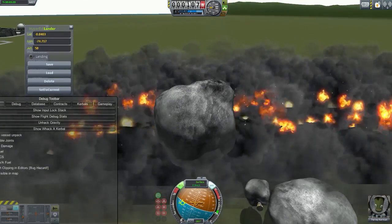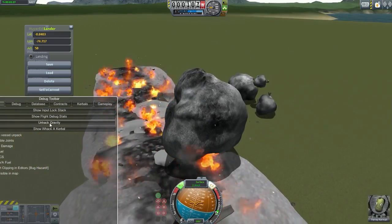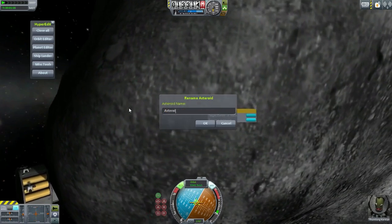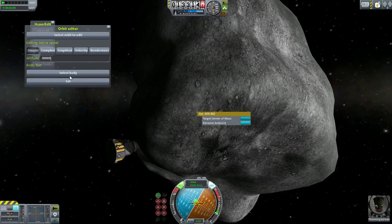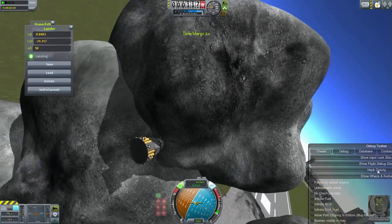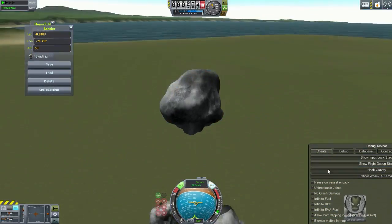There were a few things that may happen, such as kind of destroying your runway by accident — or part of the runway. But this really saved a lot of time. It took about 20 seconds to take an asteroid from space onto Kerbin in a very specific spot, right on the runway.